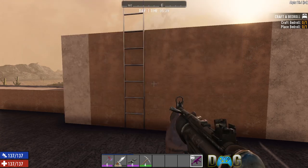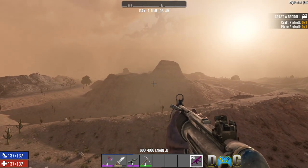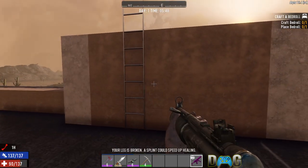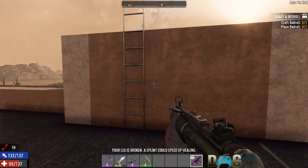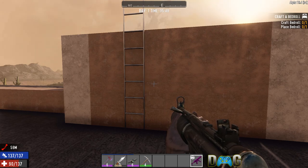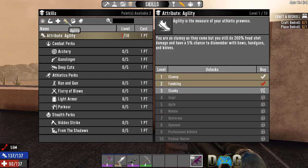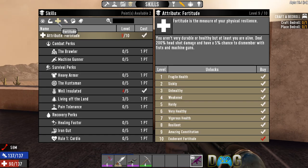The splint and plaster cast are used whenever you break or sprain your leg. If I go into god mode and fly up high, then fall, you'll see in the bottom left it's going to hurt both my health and my max health. It's also going to give me a red bone icon indicating 59 minutes — a status effect debuffing my agility and fortitude by one point each.